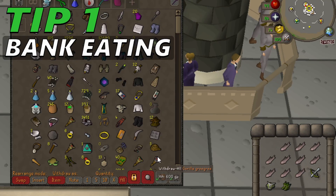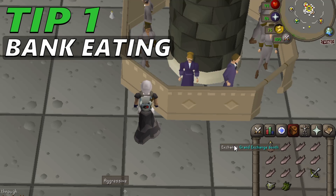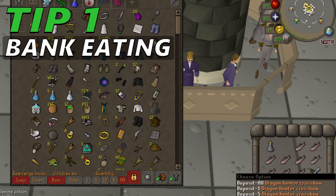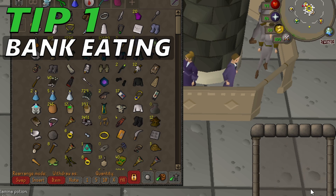Tip 1: Bank eating. Since the 9th of January 2020, you can now eat food, drink potions or any other liquids you fancy, and equip items from your inventory while the bank or deposit box interfaces are open. You can toggle this option on and off via the bank settings panel, which will also change the option for deposit boxes.